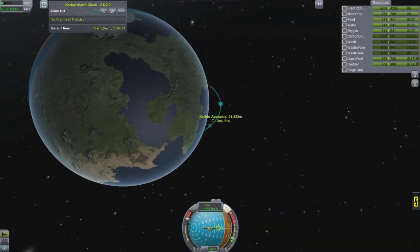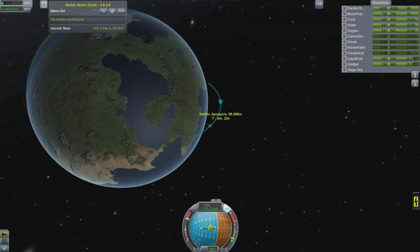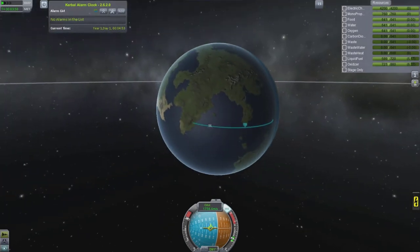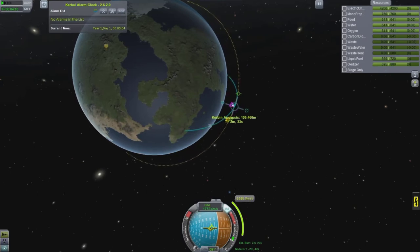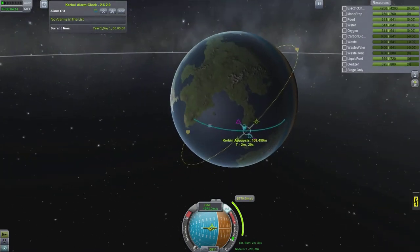Even if you use the science labs from Interstellar Mod, it doesn't count as a command structure. So you actually have to have either a capsule like that cupola, or a remote non-manned probe body. Since I don't have Remote Tech set up right now I could do that, but I'm eventually going to put Remote Tech on anyway, so I needed some kind of command structure.